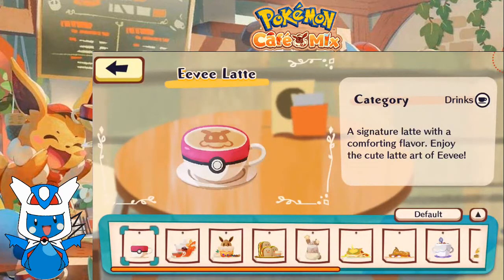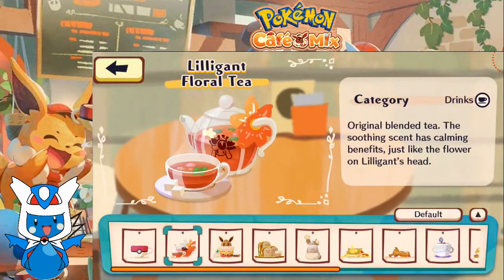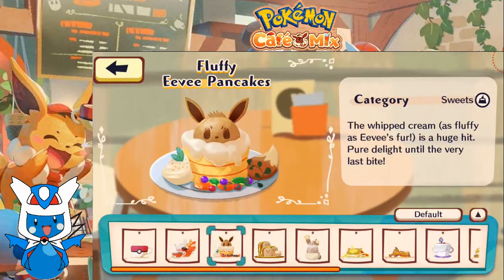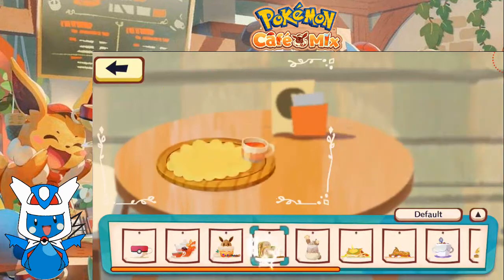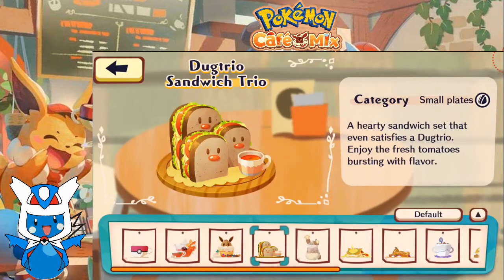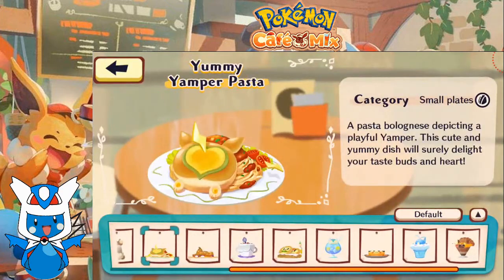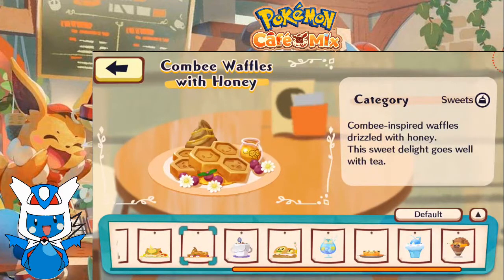We can look at the offerings on the menu. The Eevee Latte — a signature latte with a comforting flavor; enjoy the cute latte art of Eevee. The Lilligant Floral Tea — an original blended tea; the soothing scent has calming benefits, just like the flower on Lilligant's head. The Fluffy Eevee Pancakes — the whipped cream, as fluffy as Eevee's fur, is a huge hit; pure delight until the very last bite. The Dugtrio Sandwich Trio — a hearty sandwich set that even satisfies a Dugtrio; enjoy the fresh tomatoes bursting with flavor. The Nutty Bunnelby Frappe — a refreshing frappe with cookies shaped like Bunnelby's ears; the combination of sweet cream and toasted nuts is superb. The Yummy Yamper Pasta — Pasta Bolognese depicting a playful Yamper; this cute and yummy dish will surely delight your taste buds and heart. The Comfey Waffles with Honey — Comfey-inspired waffles drizzled with honey; the sweet delight goes well with tea.